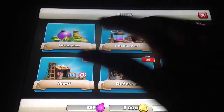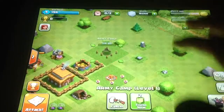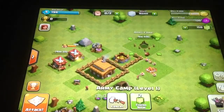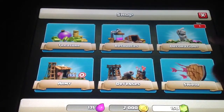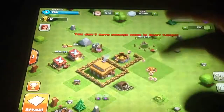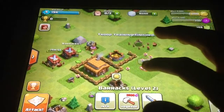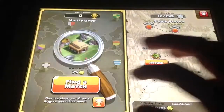Because I'm now level 3, I can build another army camp so I can have more troops. I can't build anything else right now, so I have to wait — my two builders are used up. I'm going to use gems to speed these up. Now I have my full army camp.